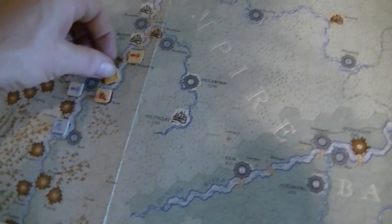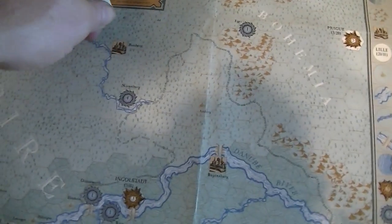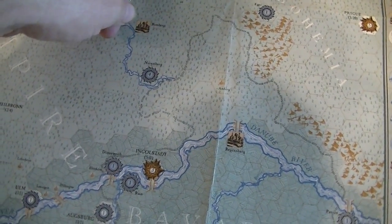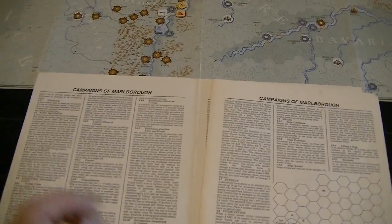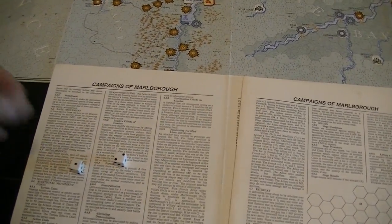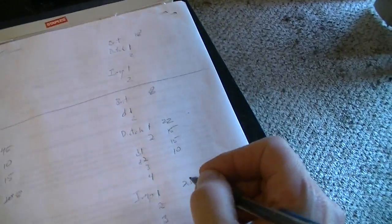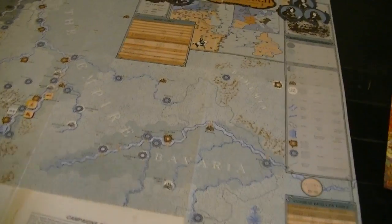On to the siege — the first Imperial Army at 25 facing a garrison of 3 is about eight to one, giving me plus one, but no siege train means minus one — total of zero on the die roll. I roll poorly and the Imperial Army loses a strength point, which I'll mark. That I think is the end of an entire game turn.